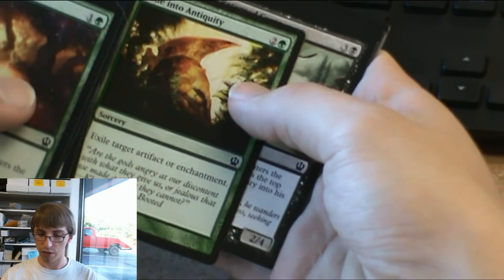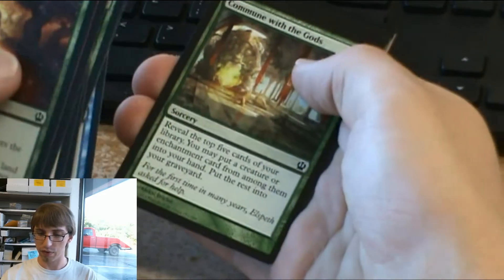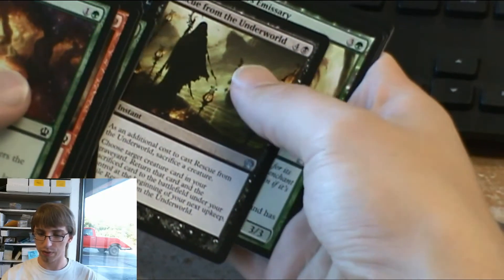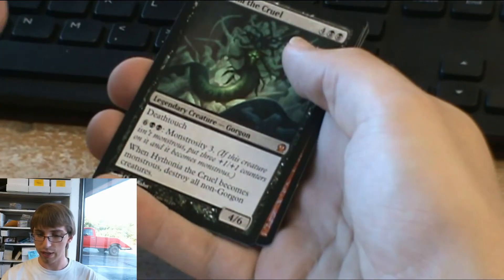Fade Into Antiquity — exile target artifact and enchantment. That's to fight against the gods, who are all indestructible. Rescue from the Underworld is fun.